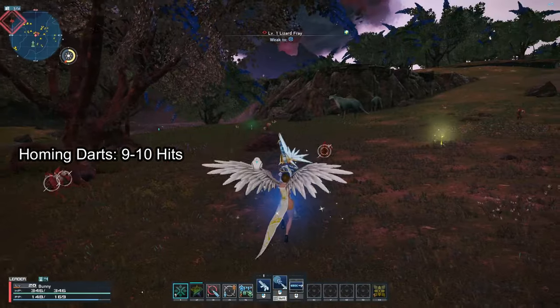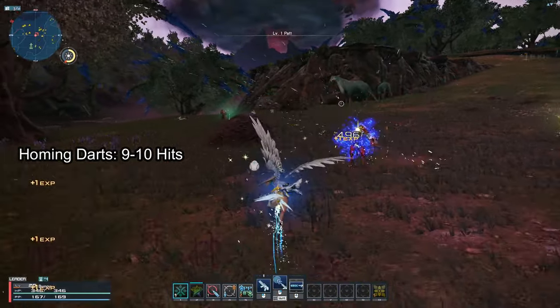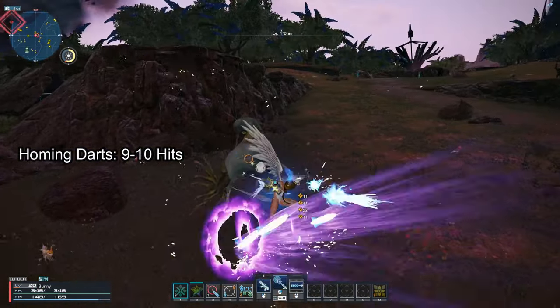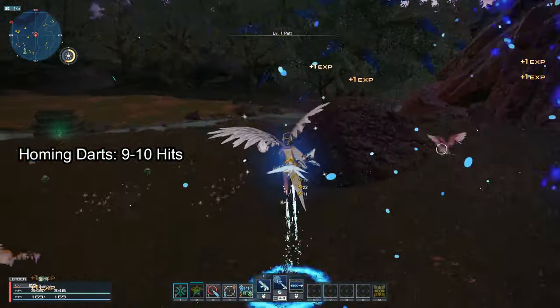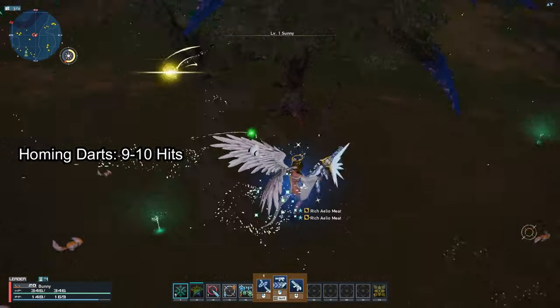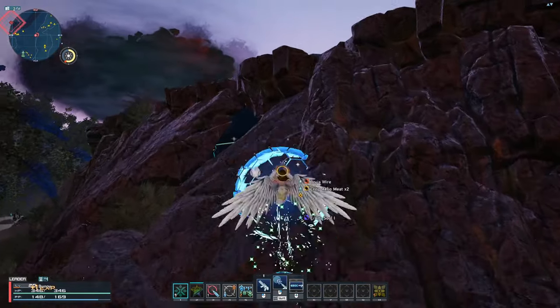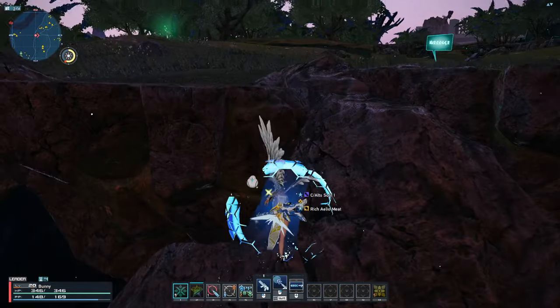Rifle has Homing Darts — the absolute best skill in the game for farming low level mobs. When strong enough, you can kill up to 9 or 10 enemies per cast. Homing Darts' range is quite far and, like the word implies, it is a homing attack. So you can run up to an enemy, do a 360 spin, and attack all enemies within range.